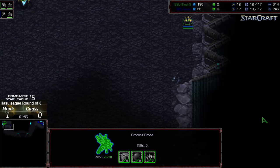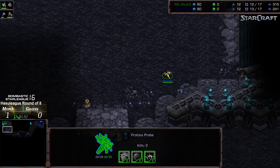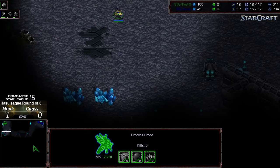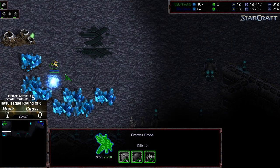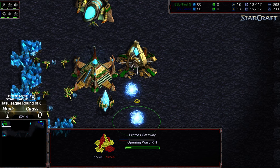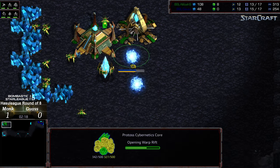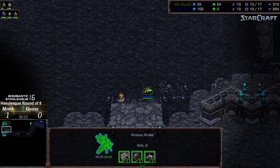The probe is hugging the edge. Is it going to return home or actually angle out and look for a proxy? Let's see if Gauss does more of the same compared to game one — maybe going with the shield battery at the natural expansion off the two gate cybernetics core. Second gateway and gas already mining, so I think that was spotted and the shenanigans are expected.